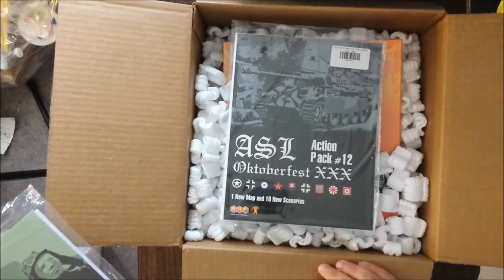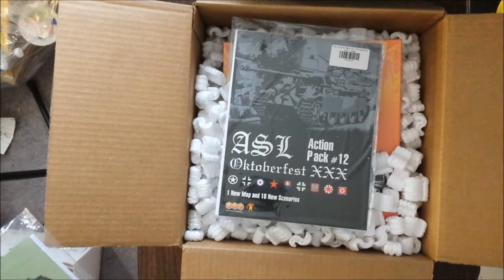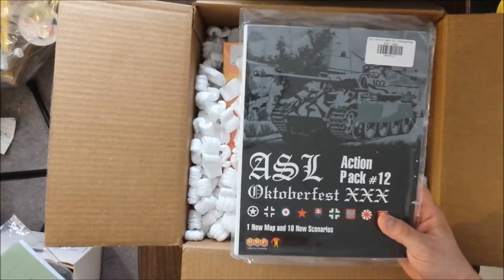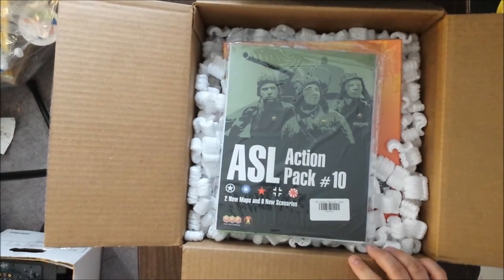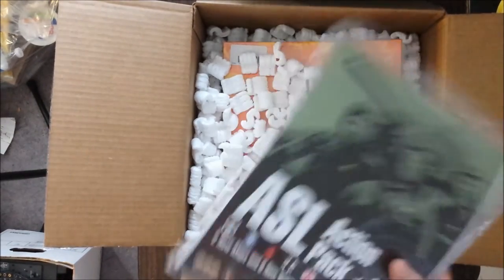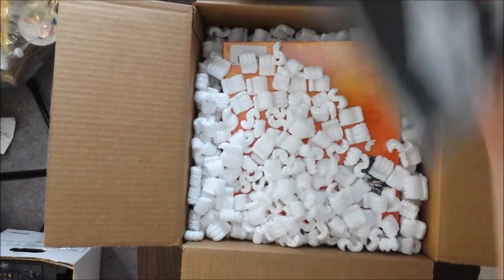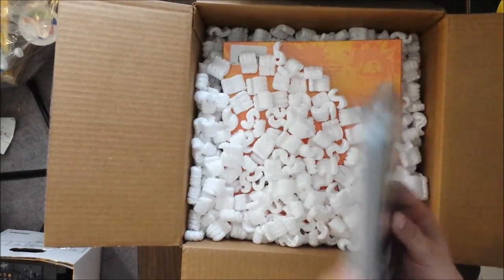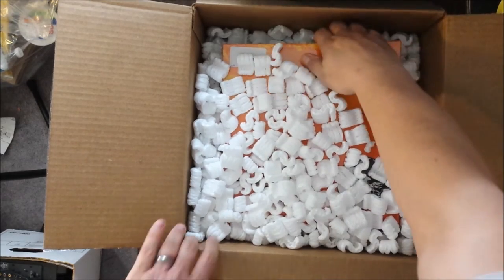We have the ASL Action Pack number 12 from Oktoberfest 30 — that's right here in Ohio. I haven't been to it in years, but we'll see if we can get back there. And we have ASL Action Pack number 10, so you can kind of see the theme of what's going on here. These are basically scenario packs — they contain some scenarios and at least one board; all three of them actually might have more than one board.